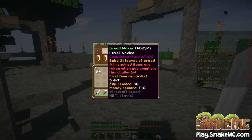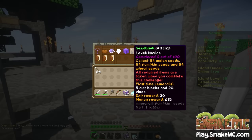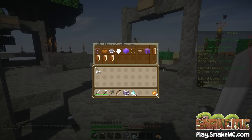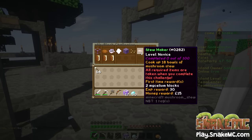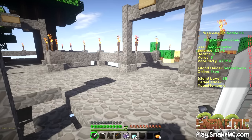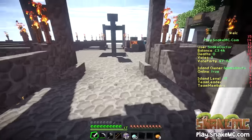I bring up the challenges menu and I see that I can still do a few more quite easily. I've got the bread maker one to do — I need to bake 21 loaves of bread. I need to do the paper maker, which is 21 pages of paper. We've got the seed bank one, which will take a little bit longer because we need a few more melons and pumpkins. And we've got the stew maker — I'm sure someone else's island has got lots of mooshrooms. I've been told they've got a chest full of goodies for me there, so that's going to be quite cool.